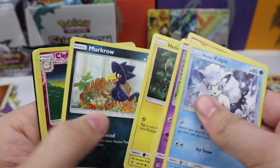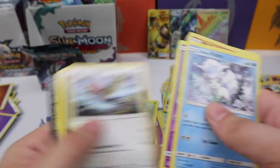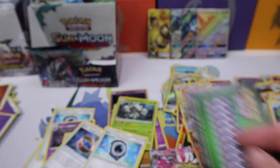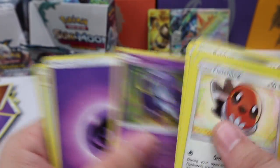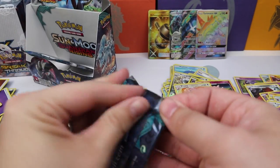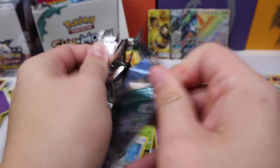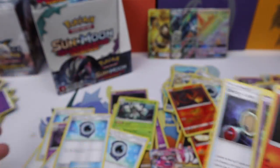Last couple packs here — Clefable reverse and a Vanilluxe regular rare. Petalil — what do you have for us? Blissey reverse rare and a Heliolisk regular rare. Three packs left. Lunala reverse and Oricorio — man, Oricorio what are you doing to me! Aqua Patch reverse, very nice, and a Wailord regular rare. Last pack — is it going to be a holo? No, it's not — Whiscash regular rare. Aqua Patch very nice, and that's it!